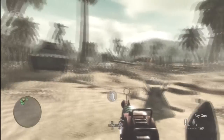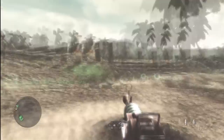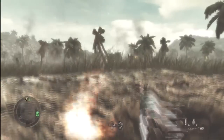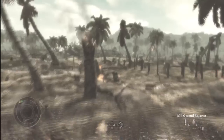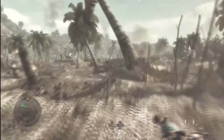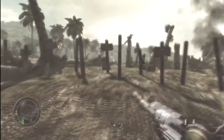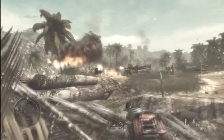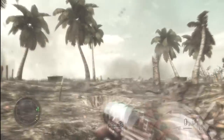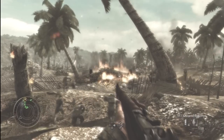This is how to get the ray gun in the campaign mission on World at War. It's a pretty cool easter egg — if you run out of ammo on the regular guns, you've definitely got your ray gun. I really recommend trying this. It's not a glitch, it's an easter egg, so I can guarantee it works. If you enjoyed this, please comment, rate, and subscribe for more easter eggs, glitches, and everything else. Have a nice day, thank you and goodbye.